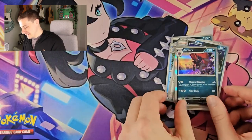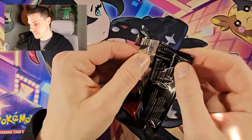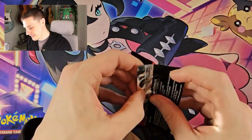Houndour, Drowsy, Absol, Ceruledge, Pawglass, Leatherwig, Chlorus, Tenacity reverse, Cassiopeia reverse, Zubat, and again two in a row — holo Zorak. Not much luck so far, hopefully we can get at least one pull from this box.